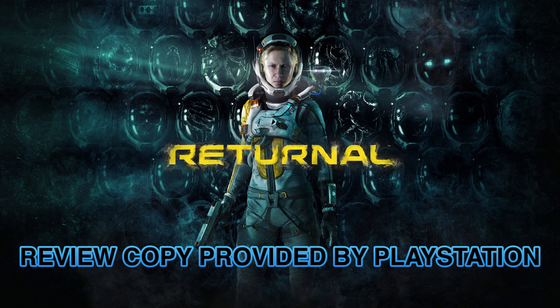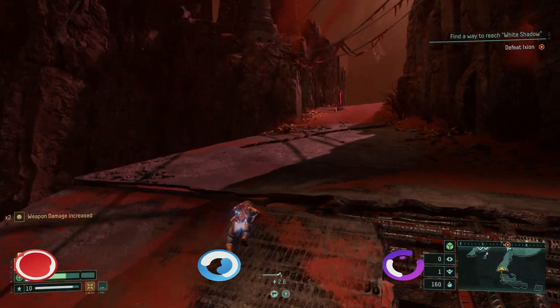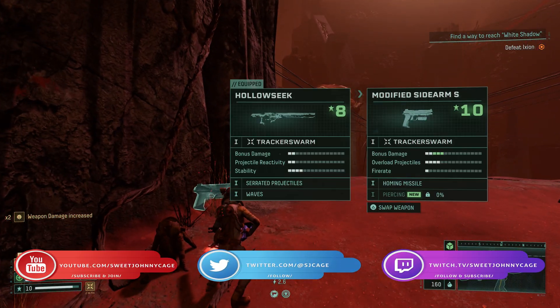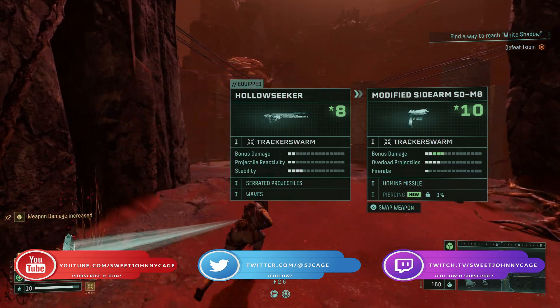Review copy provided by PlayStation. Hey everyone, it's me, Johnny Cage here, back with another guide for Returnal. This time I'm going to show you how to take down Ixion, the boss of the Crimson Wastes.